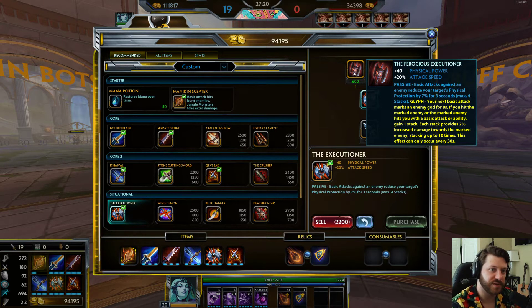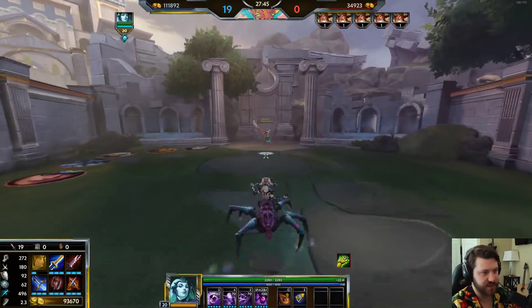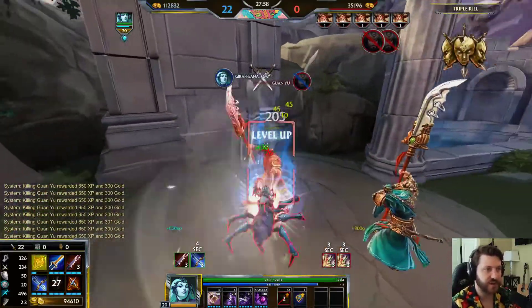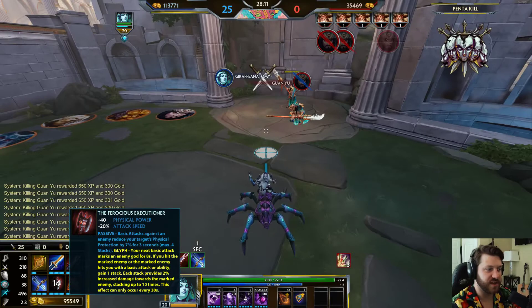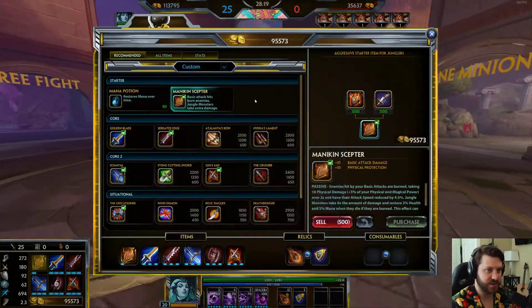With Executioner's Ferocious Glyph, every basic attack reduces physical protections by 7% up to four stacks, adding to the 20% from Serrated Edge. The glyph also marks an enemy for eight seconds — if you hit the marked enemy or they hit you with a basic attack or ability, you gain one stack, each providing 2% increased damage towards them stacking up to ten times. This is pretty crazy on Arachne with a full attack speed build. Nothing else she builds has glyphs like this, so Executioner Glyph is great.